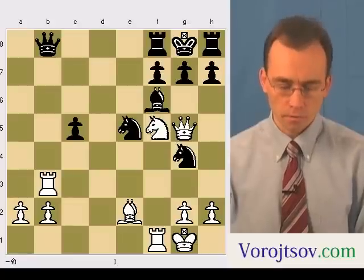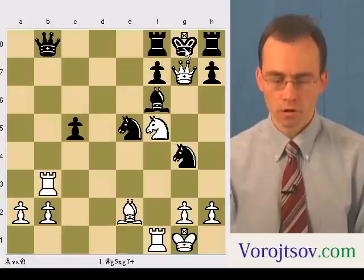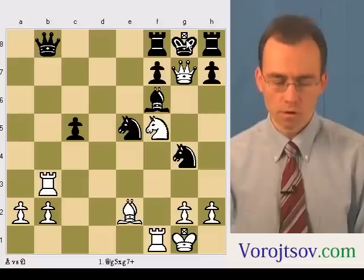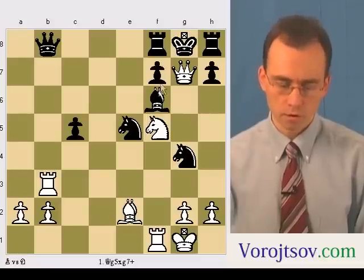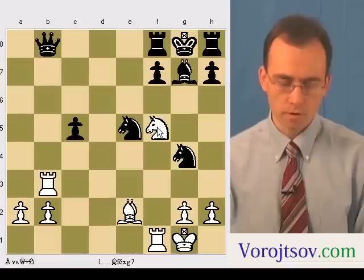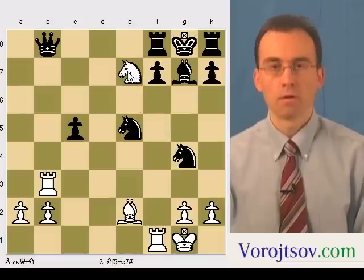The correct way to proceed is queen takes g7 check. The only legal move for black is to take the queen with a bishop, and then knight e7 mate.